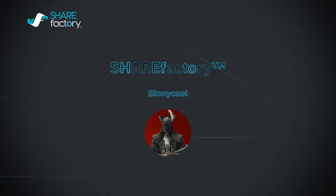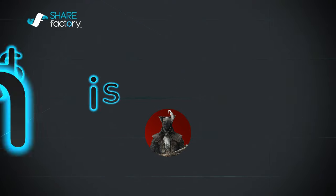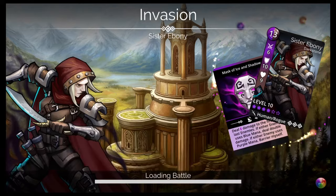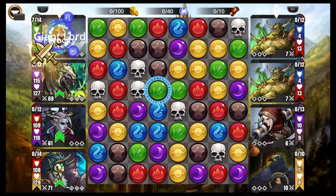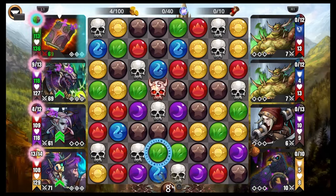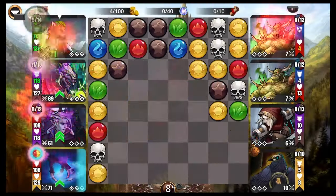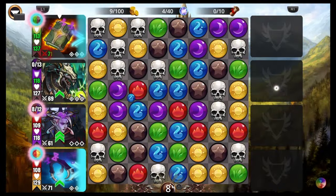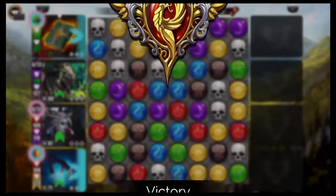Hey, what up everyone? I'm Cinecoo and this is Gems of War. Today we have the Invasion event. I got a high level team and a low level team for you. This event is usually pretty easy — they give you the troop that is going to be able to wipe out the towers easily. You can get multiples of them, so it's not that hard. It's one of the easiest guild events in the game.